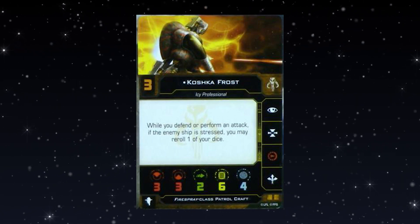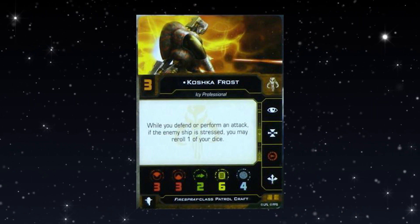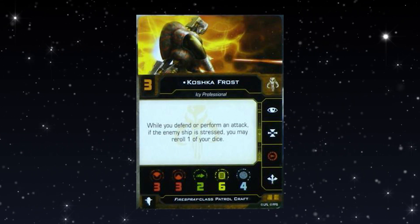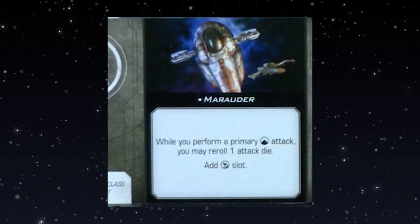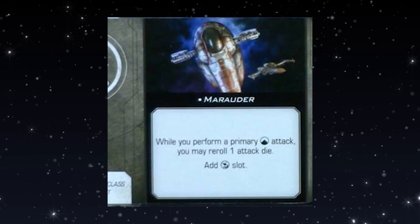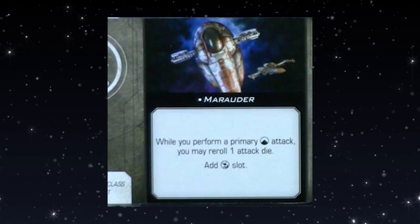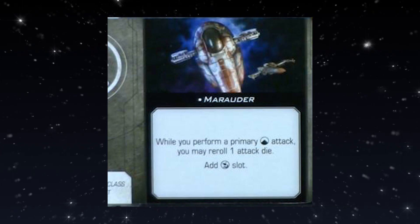I was pretty down on Koshka when first revealed, but incidental stress is going to be much more of a thing in second edition, so it makes perfect sense. It'll make your opponent really double-think about taking red actions. The Marauder title: while you perform a primary rear arc attack, you may re-roll one attack die — basically Kath's old ability but for everyone. It also adds a gunner slot, which allows you to take Veteran Tail Gunner, letting you attack at the front and then at the back. A lot of the old crew has moved into the gunner slot.